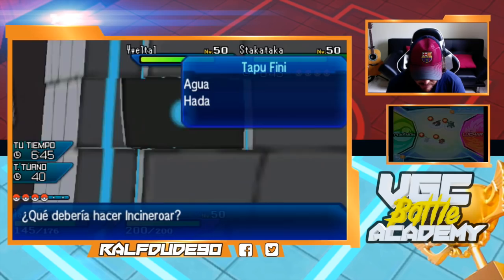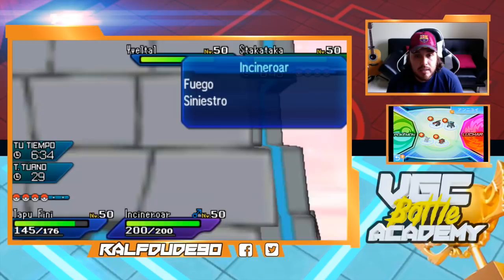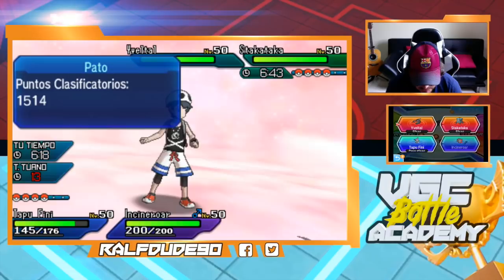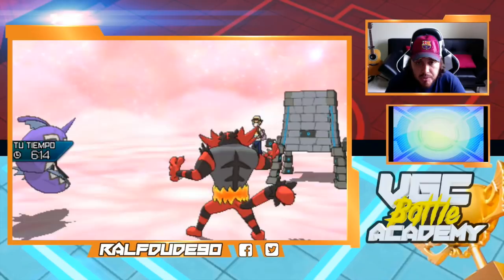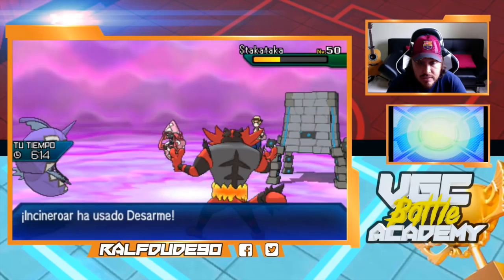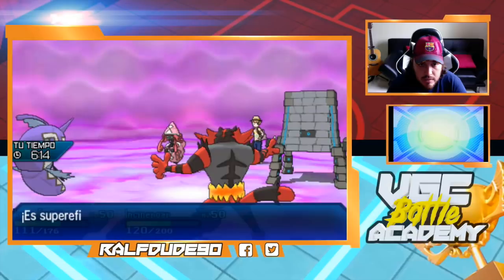He can switch in Incineroar or Kartana to prevent Tapu Fini from doing a lot of damage. He has Leaf Flip pressure next turn. I might go for Flare Blitz. I'm going for Knock Off on the Stakataka slot — I don't mind taking a Rock Slide. Skull can get a Burn on Stakataka doing around 65%. Didn't get the Burn but we knocked off something. He had Safety Goggles. He goes for Rock Slide.